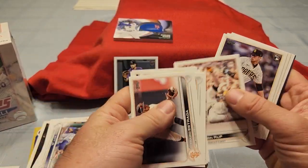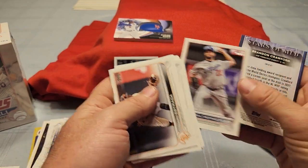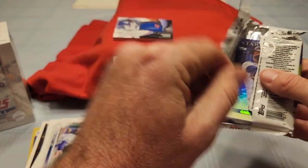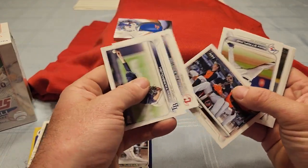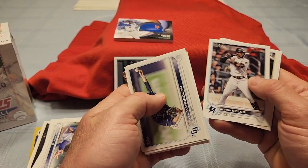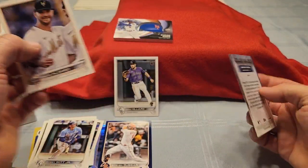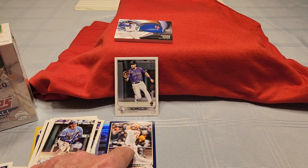One more pack to go — nothing here, Gucci. Last pack on the first blaster — hit that like and subscribe button, appreciate it. We got Yarborough, Wilkington, infield crew, Stripling, Woolholes, Solaire. There's a Bobby base, we've got Pete Alonso and Carlos Correa. So blaster number one: we had the foil, the retail blue, a vintage stock, piles of rookies of course. Now we'll go see what blaster number two has.